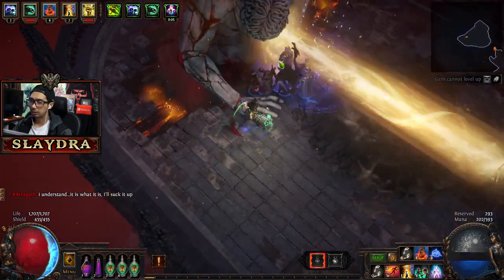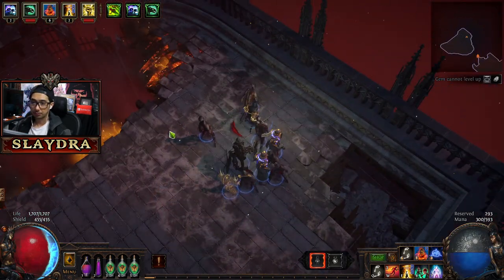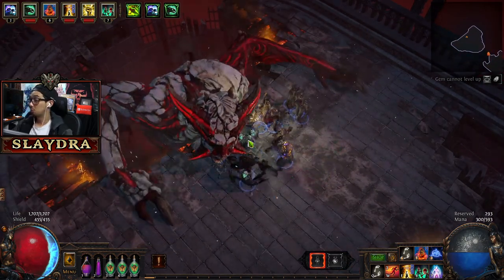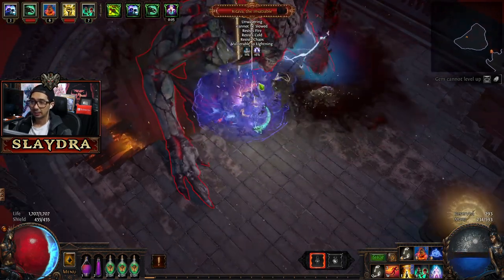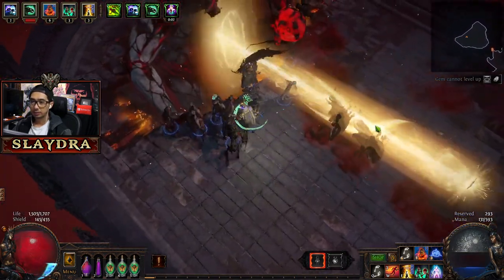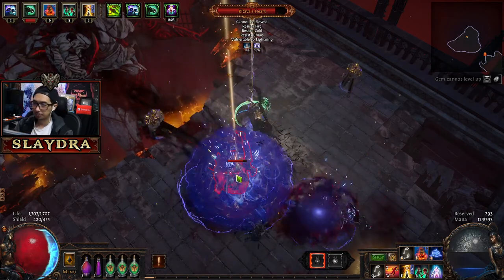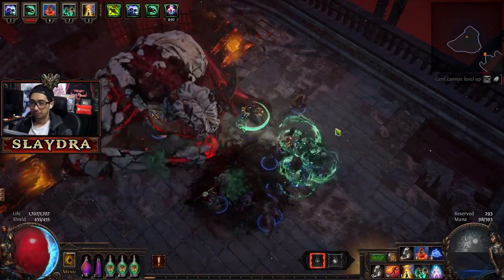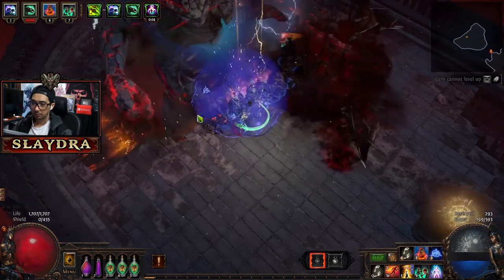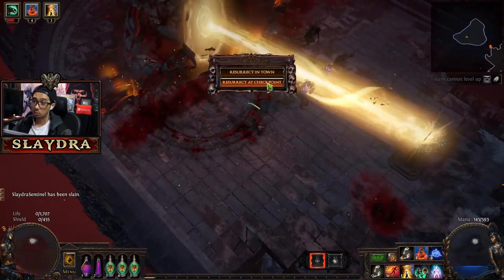So when he does this little hand thing, just move out of the way. He'll start from one side and then go almost all the way. It's a cool-looking boss. So don't stand in the red. Then what happens is his heart comes out — and this is our chance to damage him. He does a good amount of damage. Wow, that's our first death.